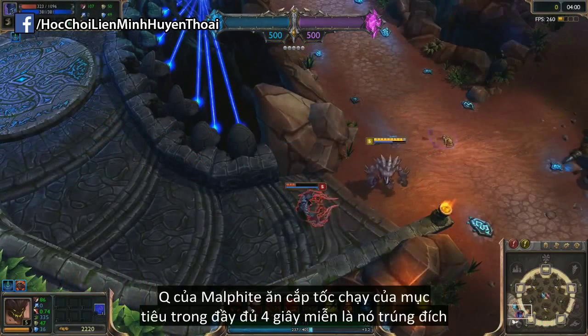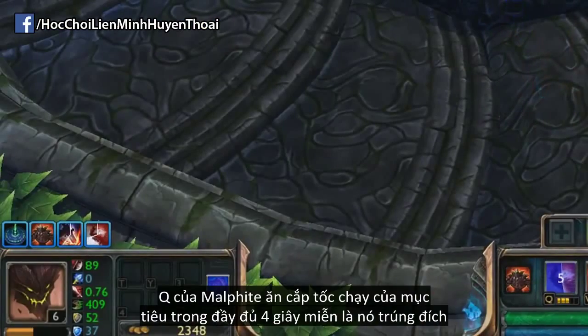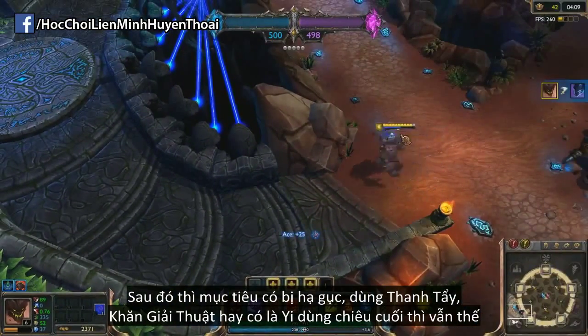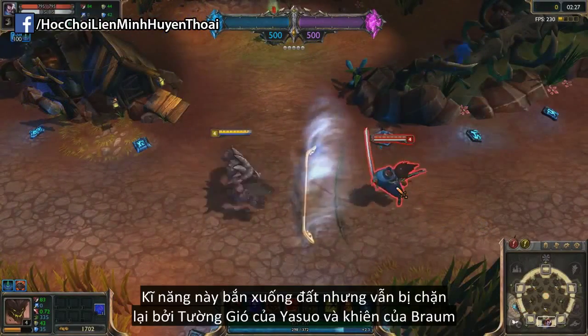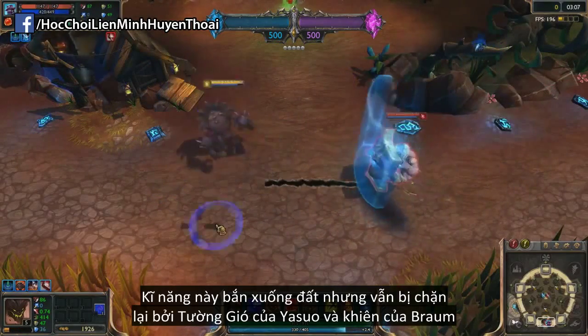Malphite's Q will steal movespeed from the target for the full 4 second duration as long as the Q actually connects with the champion, no matter whether the target dies afterwards, uses cleanse, QSS, or even if it's a Master Yi with ultimate on. This ability, even though it travels somewhat underground, can still be blocked by things like Yasuo's Wind Wall or Braum's shield.